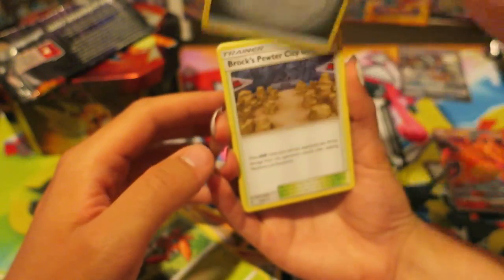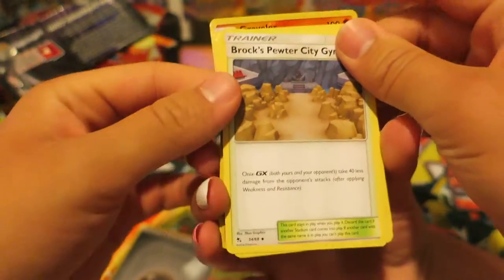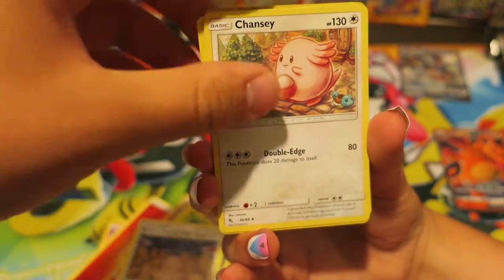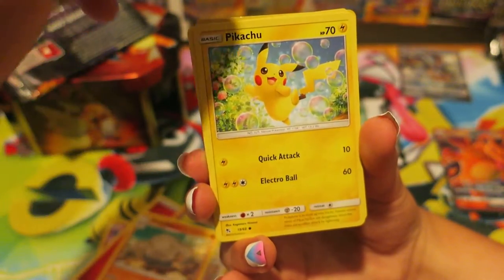We have a steel energy — it's not useless though. Whoa, we have a Brock's Pewter City Gym! We have a Chansey. We have a Graveler. My camera's just about to overheat so I'm going to try to get through.